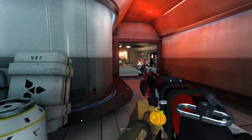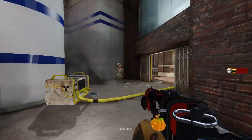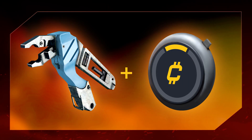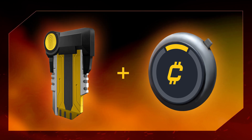This weekend we're running a login event where you can pick up a selection of goodies just by playing. Starting on Friday when you log in you'll receive a 1 hour credit booster plus a free little extra treat. On Friday you'll receive 2500 fragments, on Saturday a crafting kit, on Sunday a loadout case, and on Monday a weapon case key. We hope you enjoy the event and pick up all the good stuff.